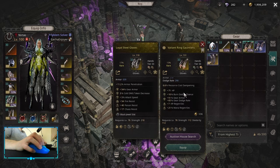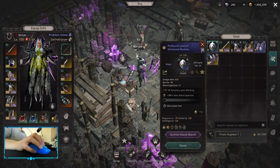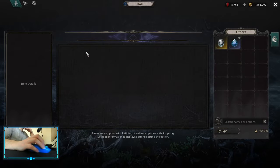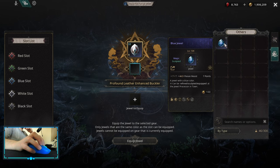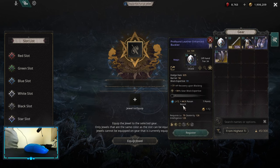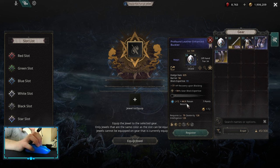In order to put the jewel in your gear, you need to find a matching socket color — in this case, a blue socket. I have a blue socket on my shield. You go here and remove your items. The jewel UI interface is really bad right now, but basically you have your sculpted jewel, you add it, equip the jewel, and that's it.